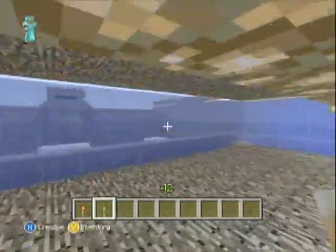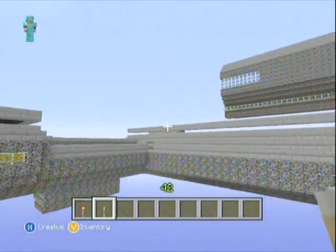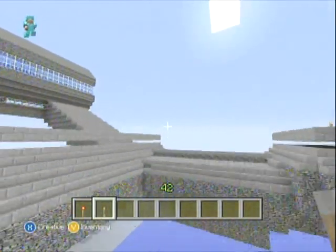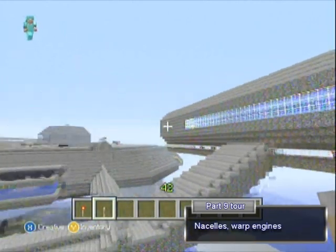If you watched parts 1 through 8, you would have seen all the insides of the ship — the bridge, the engine room. So in this one, we'll be showing you the nacelles of the ship and the aft end part of the ship as well.